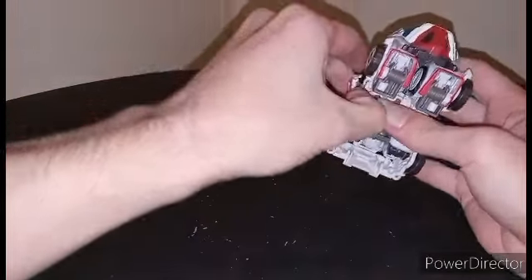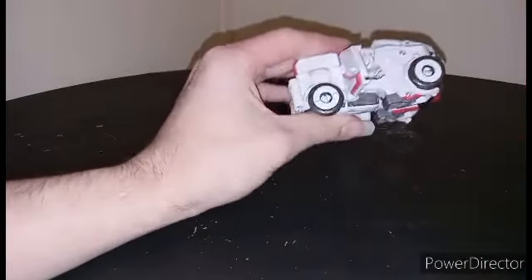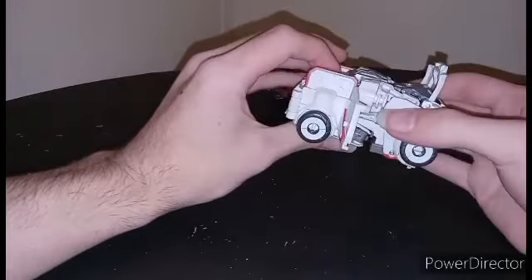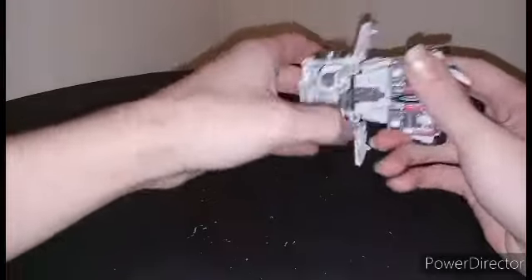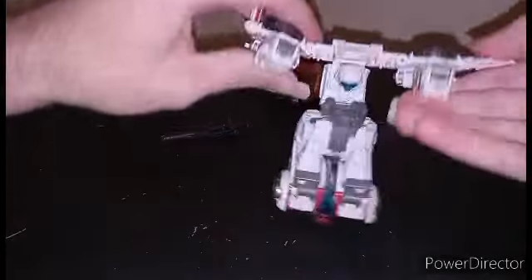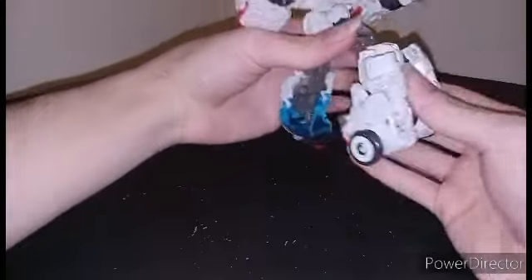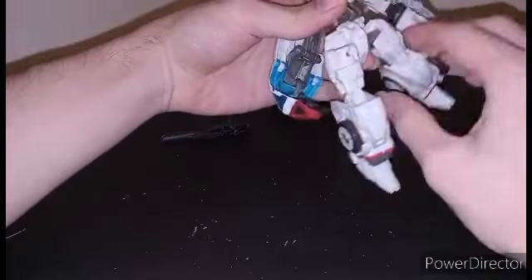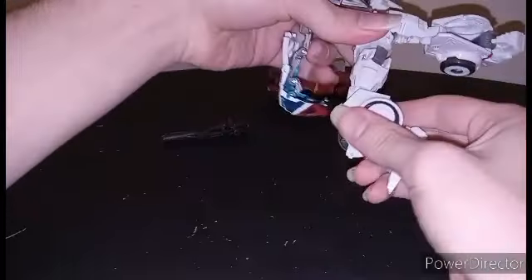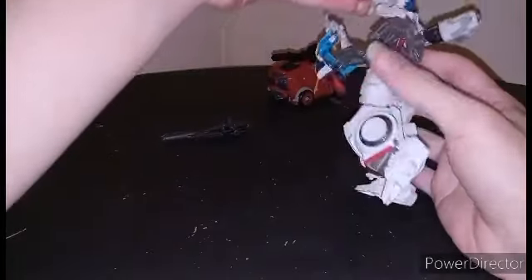First thing you want to do is come in here and open the tabs. Open the tabs like so. Flip these up just enough. And just let that be loose in a way. You can un-peg the arms, and that's going to basically un-peg this entire section. Un-peg all this. Then you can un-peg from here, and then this section is going to spin around. You're going to straighten out the legs, then spin them around. And this is where it gets really convoluted.